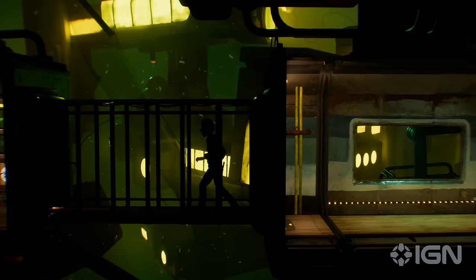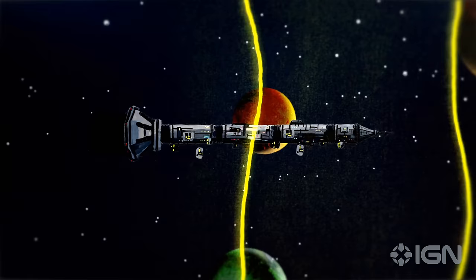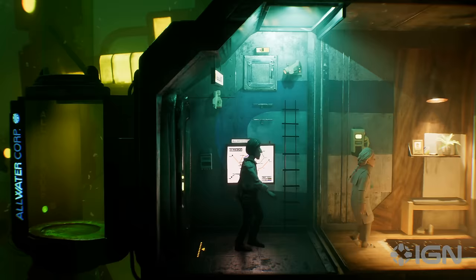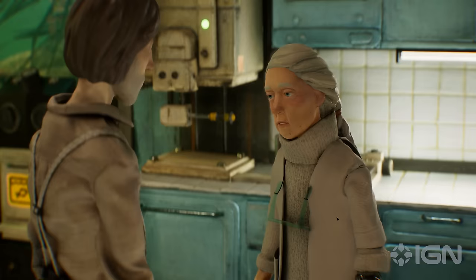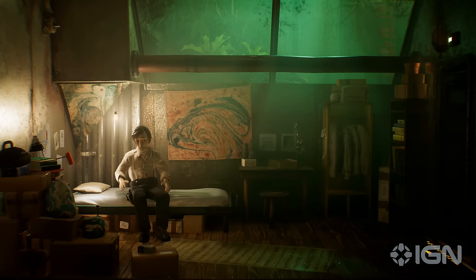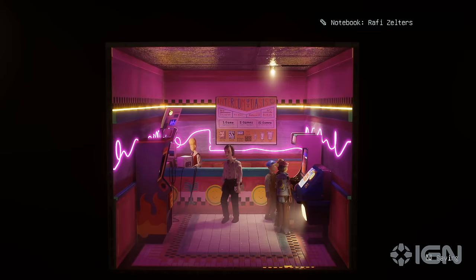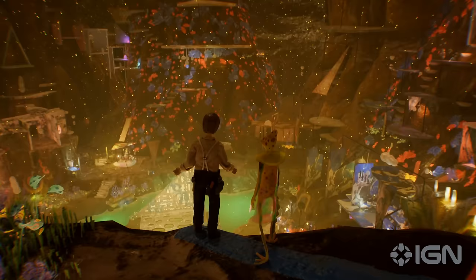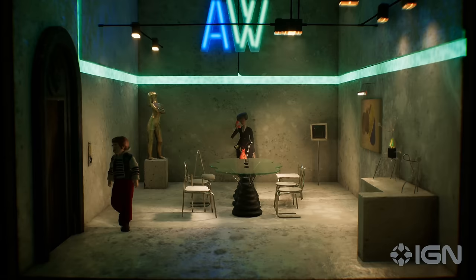I'm sure you are. Harold Halibut is a narrative game about life and friendship on a city-sized spaceship that crash-landed on an alien water planet. You help your scientist boss Jean Marot to figure out how to find a new, drier home. The game begins with Harold's mundane day-to-day, but mysterious events and a fateful encounter lead down a rabbit hole to a psychedelic new realm.